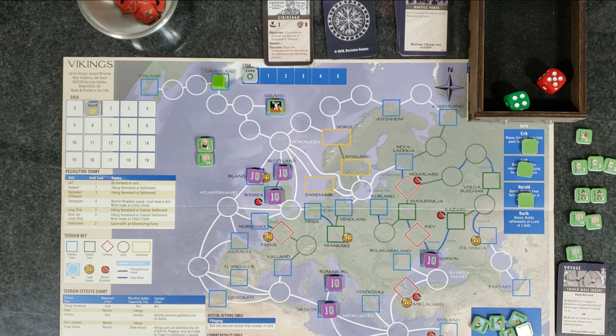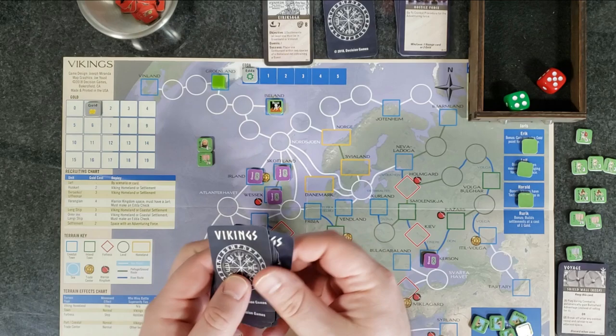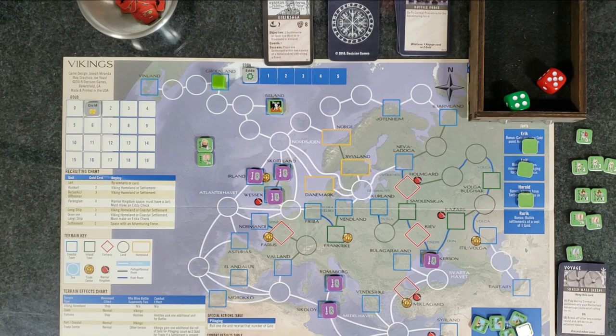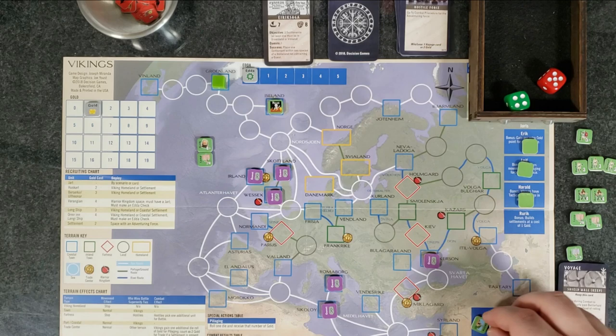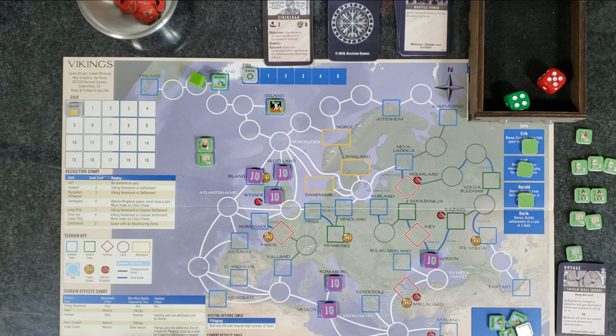They keep their battlefield advantage, so they go first again. Their remaining unit rolls — a five, a miss. Rurik gets to go — one, two, three, four — a four, hit! He kills their leader. We win the combat. Barely. Win/lose: one voyage card or two gold — I can see there's only one voyage card left so we need that voyage card. We draw one randomly from the reserve deck and place it at the bottom. Now we have two turns left. We complete the combat, no quests, and now we pillage or settle.